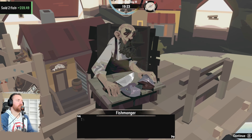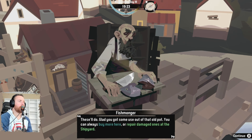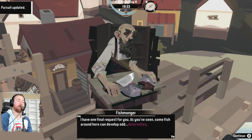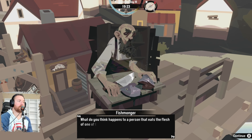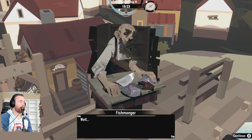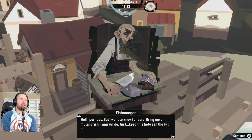The fishmonger wraps up the crabs and hands you some money. These will do — glad you got some use out of that old pot. You can always buy more here or repair damaged ones at the shipyard. One final request for you — as you've seen, some fish around here can develop odd deformities. What do you think happens to a person that eats the flesh of one of these mutants? They get sick? Well, perhaps. Want to know for sure — bring me a mutant fish. Anything will do. Just keep this between the two of us.